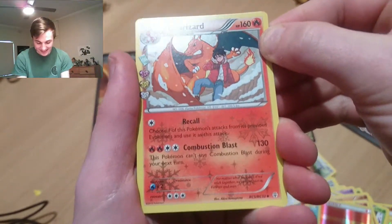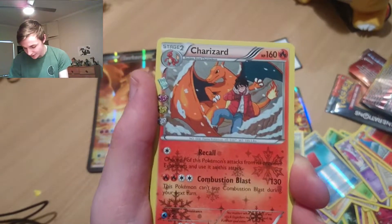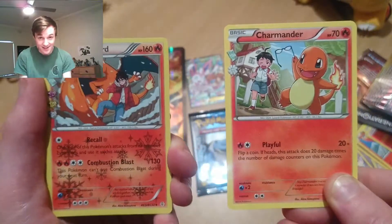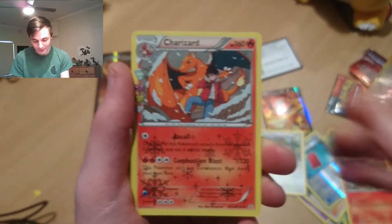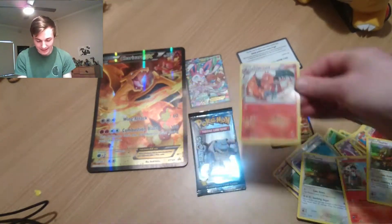Let's quickly find that other Charmander card. There we go — look at that. Charmander, the little boy, and Charizard, the man. We absolutely love it. We still need to find that Charmeleon to complete all three evolutions. And Tauros again — double Tauros! That's sick. Putting him up the back — that's wicked.